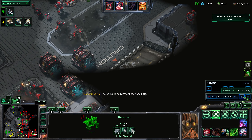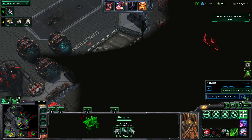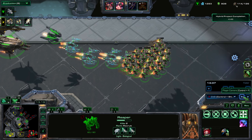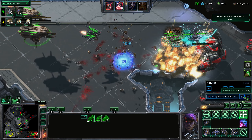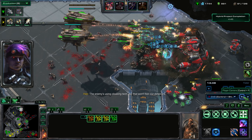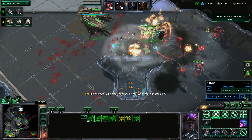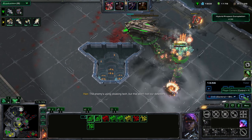I use some Precision Strikes to give myself vision to see where I want to attack next, and I drop the Space Station there. That's a huge Thor — I'm going to destroy that. It killed a bunch of my units and I only have two Reapers left, but I was able to clear that huge Thor over there.